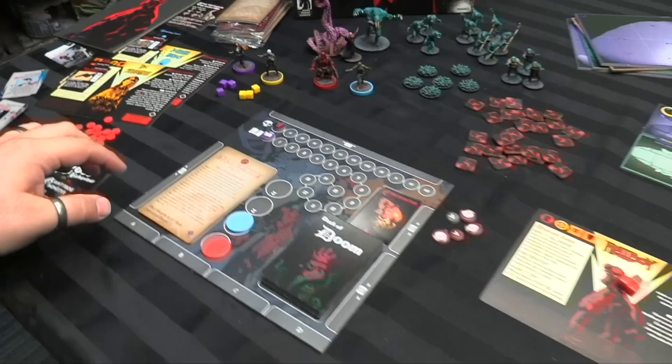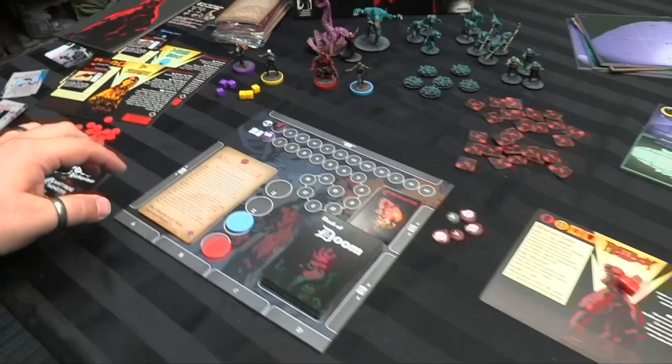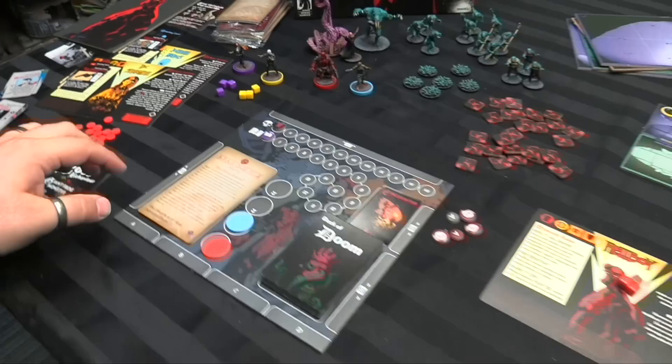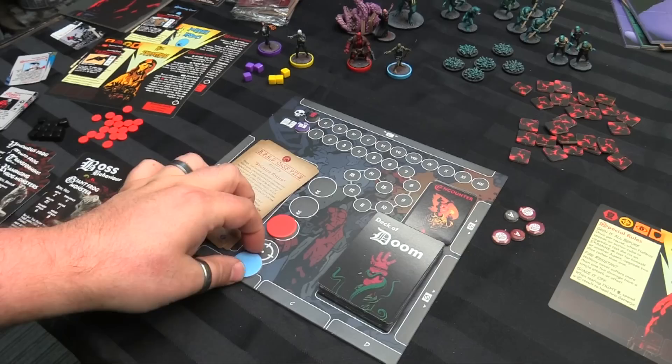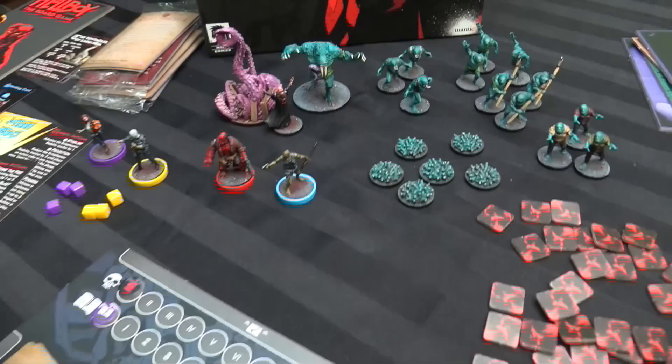Every character has a little target-y thing showing how dangerous they are — 10 for Hellboy, he's always tops, and then 6, 7, and 5 for Johan and Liz. You put the colored marker associated with their base ring in the priority, and whenever the game calls for someone to be targeted it's always the lead character. Whenever you start a mission, Hellboy's always the priority target because he's just going to walk into the danger.